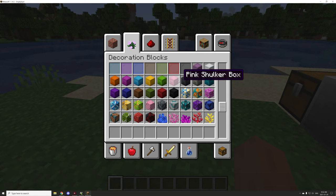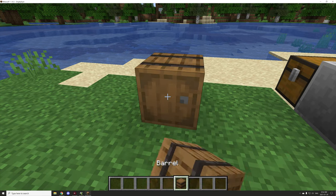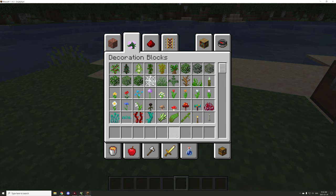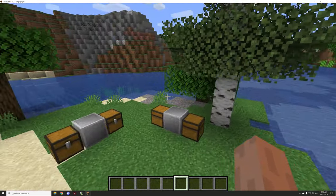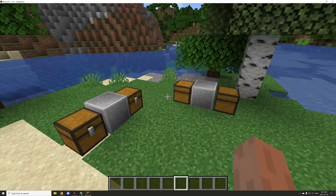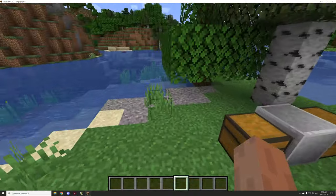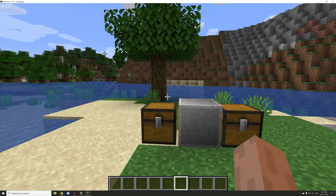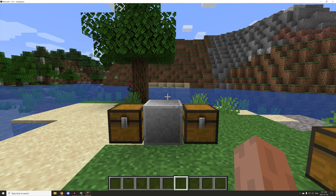I'm not sure about shulker boxes — I haven't tried putting items into them. The barrel is very similar to a single chest with 27 slots, starting at 0 and ending at 26. Hopefully you found today's tutorial useful. If you're new to my channel, don't forget to subscribe. I'll try to find a reliable source for getting the IDs for all the different types of blocks and add it to the description when I publish the video. Comment down below — that helps the algorithm — and I'll see you guys next time. Peace out.